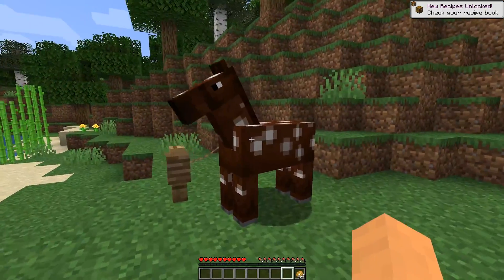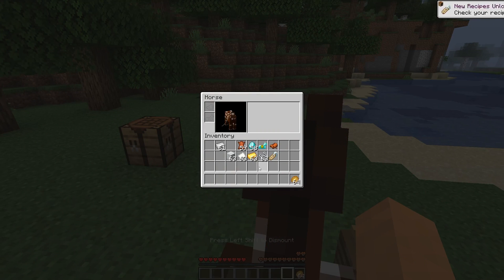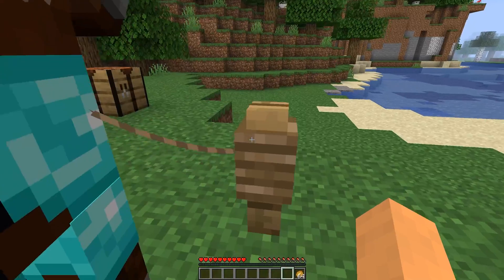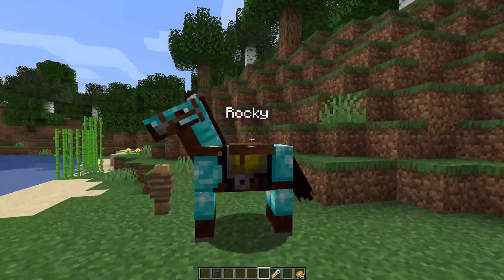And now if we have a horse that we've tamed, we can go ahead, hop on top, open up the inventory and let's throw on the diamond horse armor and the saddle. And why not — why don't we give the horse a name as well? How about Rocky? Rocky the horse.